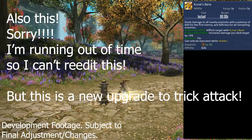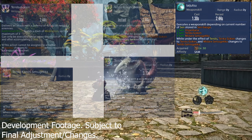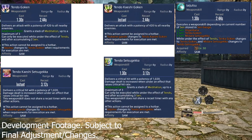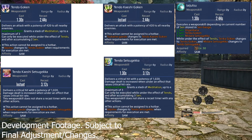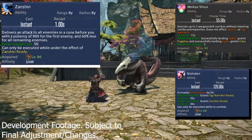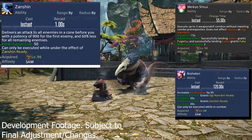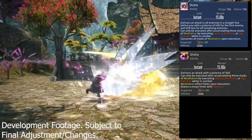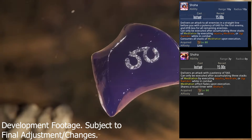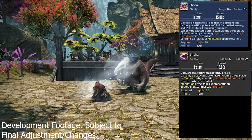Last but certainly not least are Samurai changes in Dawn Trail. Samurai is adding Tendo upgrades — when you have the Tendo effect active, Tenka Goken upgrades to Tendo Goken, and Midare Setsugekka changes to Tendo Setsugekka. There are 4 new Tendo skills, which are extremely more powerful variants of the existing ones. You get the Tendo buff through using Meikyo Shisui. Ikishoten now grants Zanshin Ready — Zanshin is an off-GCD ability dealing 900 potency in AoE, a pretty fun burst ability. Shoha got an icon change and does a bit more damage in an AoE line, and now consumes all stacks of Meditation upon execution. Shoha II doesn't seem to be a thing anymore.